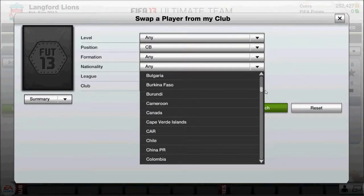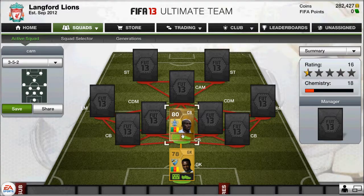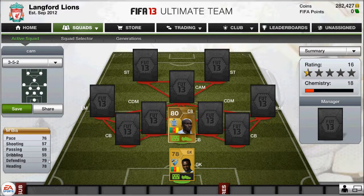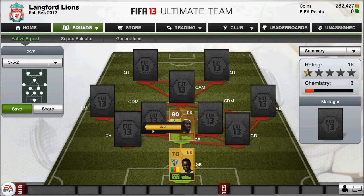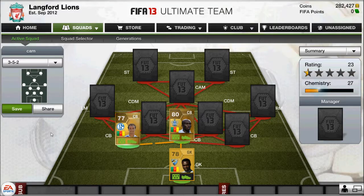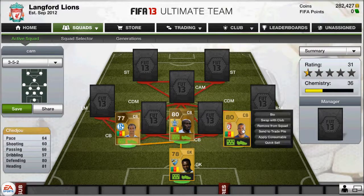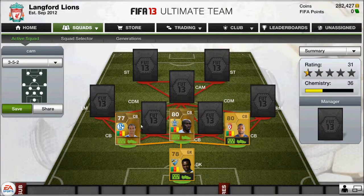Moving on to the defenders in Cameroon. Bumbia is a good defender with 79 defending and good pace as well, and he only cost 3,600 — really good price for him. Then we've got Matip and Chedwell, both pretty solid with about 80 heading and 80 defending. Matip is a bit limited with 73 pace, but they're both good centre-backs.